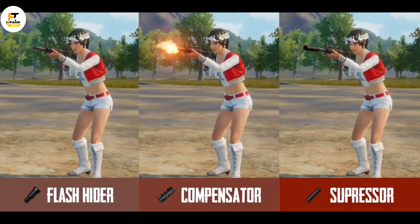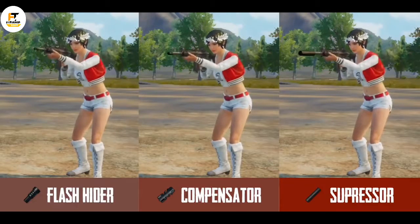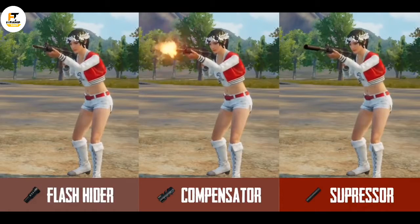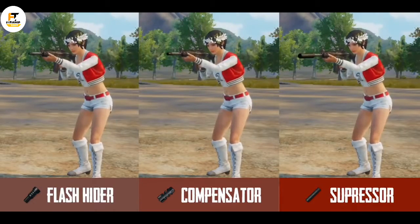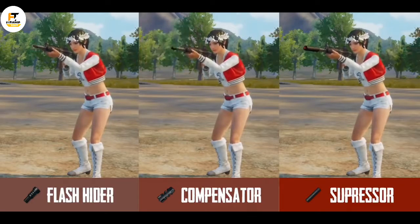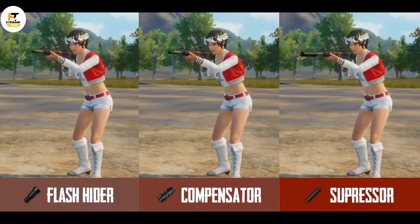Let's talk about the suppressor, compensator, and the flash hider. The flash hider helps in hiding the muzzle flash of a weapon. The compensator is used to reduce the recoil of a weapon, and the suppressor helps in hiding the muzzle flash and also reducing the volume of a gunshot.